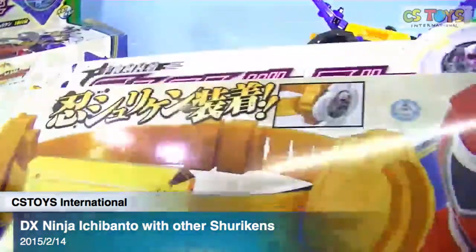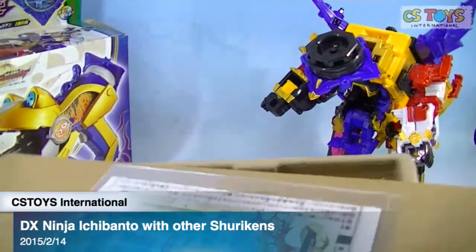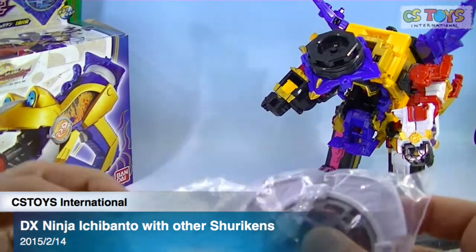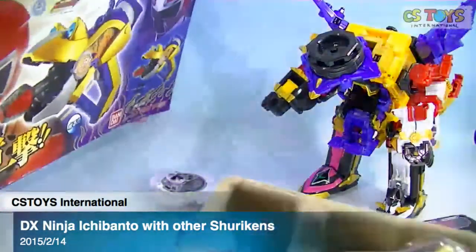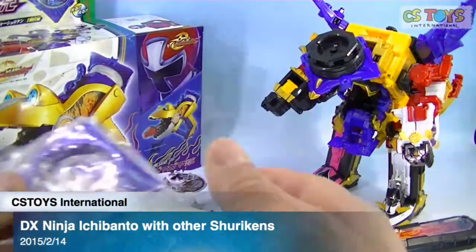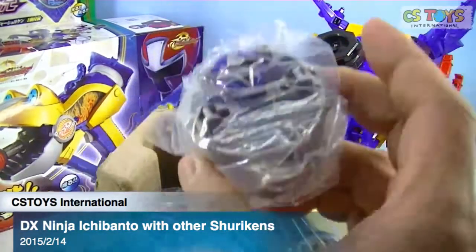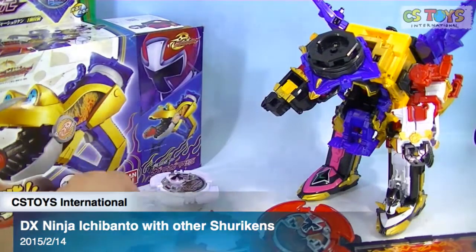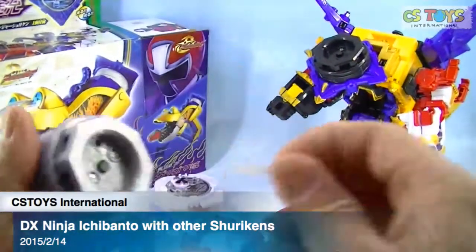So the nin nin bako - all we need is this. We just grab it and open it. We also have a gama gama gun. We got the blue one there we go - the blue one.